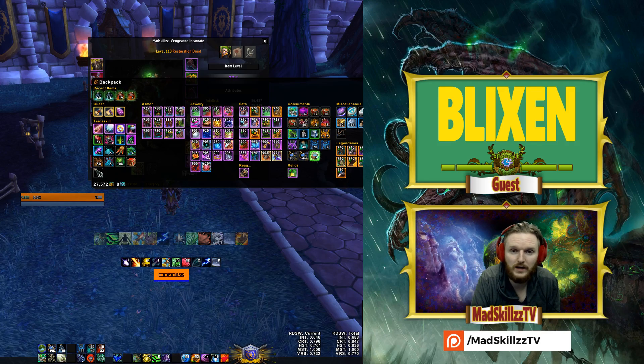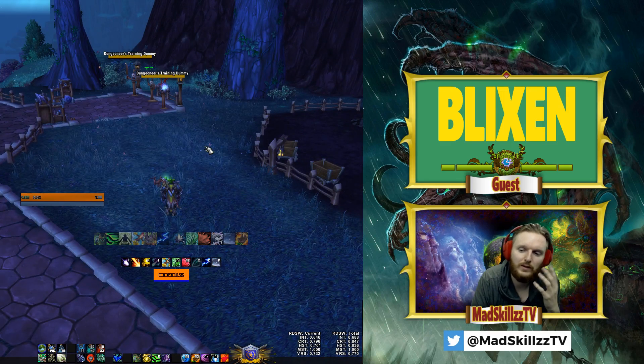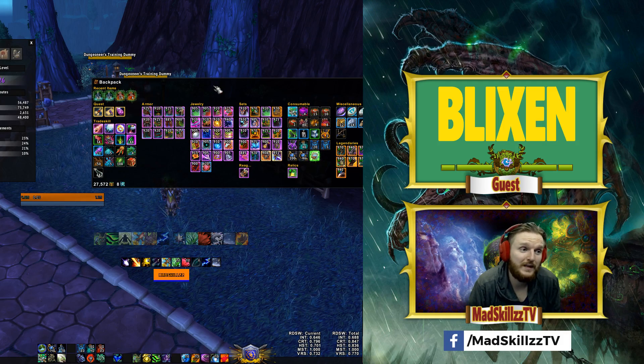With tier 20 there is a lot of micromanagement involved, especially if you're going to be using Soul of the Forest, Soul of the Archdruid, or the forest ring. With tier 19 you don't have to do anything. The basic question is: when should I drop tier 19 for tier 20? The easiest answer is that if you have the possibility you should never drop tier 19 - you should always run it. But it's much easier to get tier 20 at a higher item level, because heroic tier 20 starts at 915.